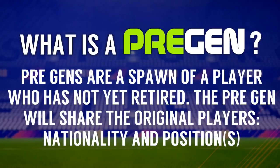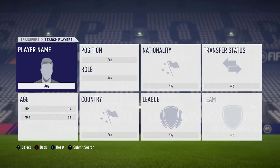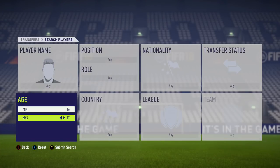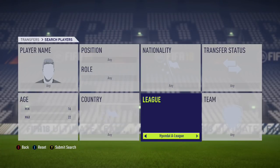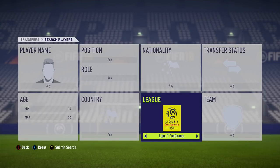So what is a pregen? Pregens are a spawn of a player who was not yet retired. The pregen will share the original player's nationality and positions. Pregens are randomly generated and are either at the same club as the original player, or the pregen will replace the original player following a transfer. Pregens can appear from as early as season number two.